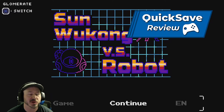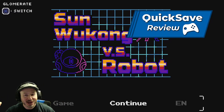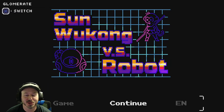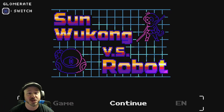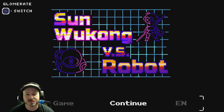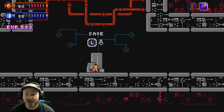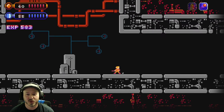Hey everybody, welcome to another Quick Save Review with me RC. Today we have another five dollar budget title for you to check out, but this one's actually pretty decent. This is Sun Wukong vs Robot — you play as a little monkey character named Sun Wukong going after robot creatures. It's a metroidvania, believe it or not — a five dollar metroidvania — and it's actually pretty well put together. Here's your monkey guy, and this is a save point where we left off.